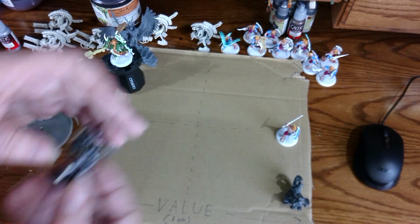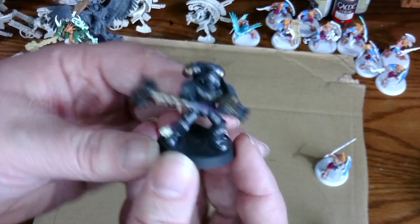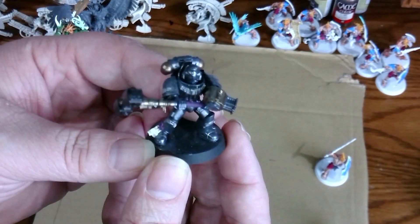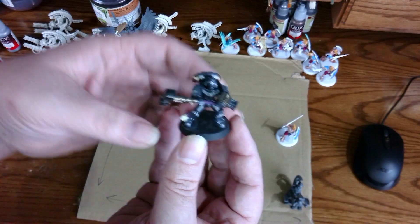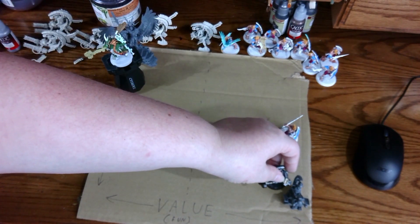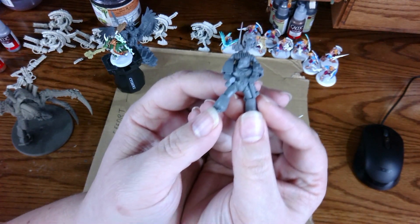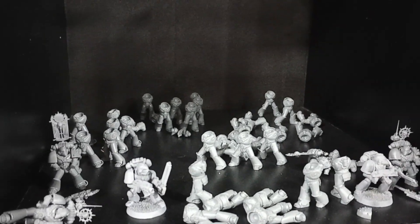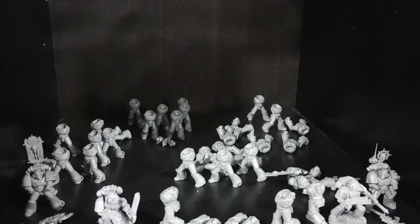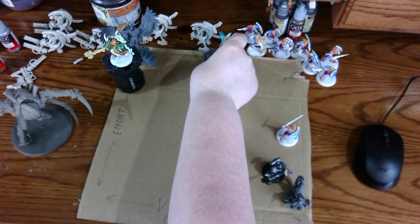My Grey Knights are still not fully based. I need to put down the texture paste and insert the chaos bits. Once this is done, the Grey Knights will be properly battle ready. Effort is fairly low — probably a single hobby night — and the value is quite high, completing dozens of models for the army at once. My Horus Heresy Death Guard have a few models built, but nothing much beyond that. I want to get them to a playable level, but it would require massive effort to do so. Even if I have decent value from this, I also see other steps I'm not ready for.